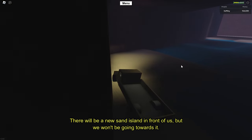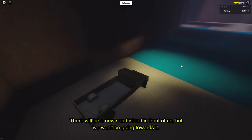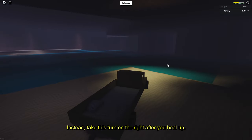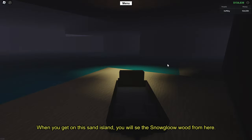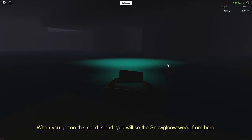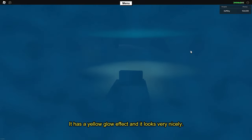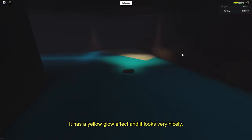There will be a new sand island in front of us, but we won't be going towards it. Instead, take the turn on the right. After you heal up and get on the sand island, you will see the snow glow wood from here — it has a yellow glow effect and it looks very nice.